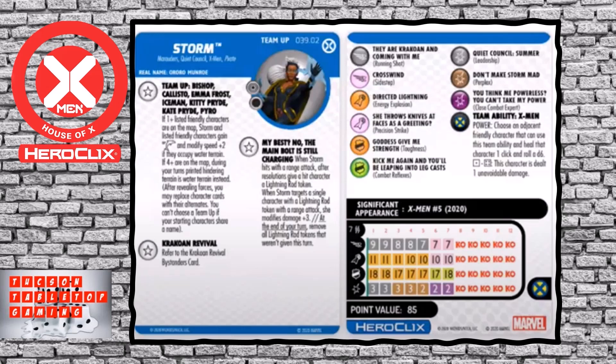In the middle of her dial, she still keeps running shot. Her leadership goes away but she picks up perplex, so that 11 and 10 attack can easily become a 12 and 11. The last two clicks turn into sidestep, precision strike, combat reflexes, and close combat expert — but she can still shoot if needed and that trait is still in play, giving versatility. She keeps decent movement throughout her dial. Attack value never goes below 10. Defense stays at 17s and 18s, and on the last two clicks up close she becomes a 19 and 20. She has ways to increase damage through perplex and close combat expert.